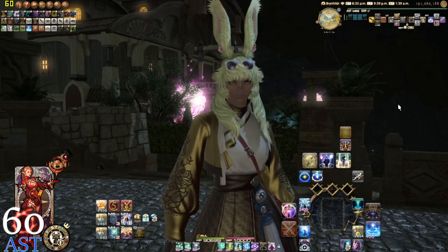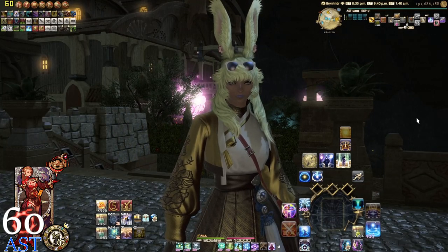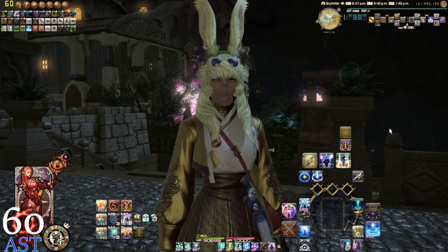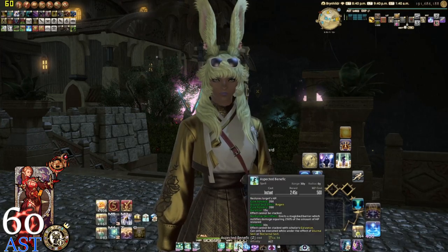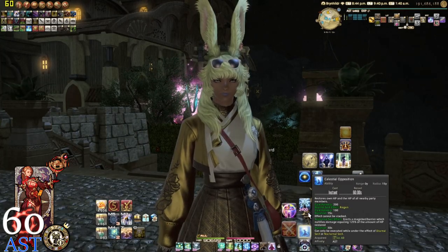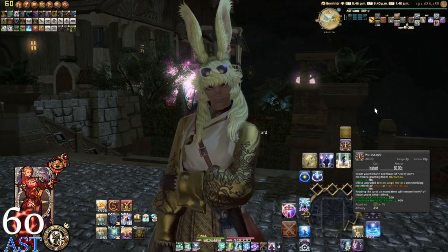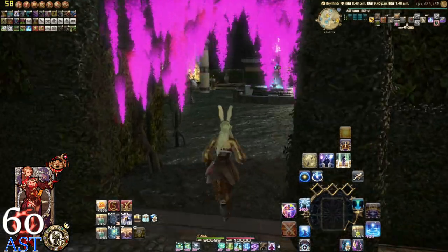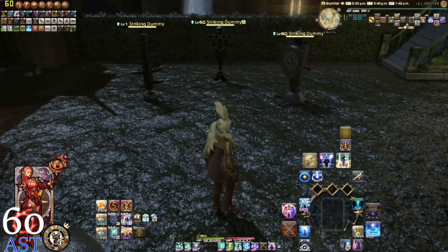The best way to use these is to jumble them all together. Keep all the 60-second off-globals together — that means Lucid Dreaming as well. Toss a regen or a shield if you're in Nocturnal Sect. Use Aspected Benefic on a tank, then use Lucid Dreaming into Celestial Opposition. Wait, cast another instant or normal spell, and then toss Collective Unconscious last. By tossing Collective Unconscious last, you can keep the bubble up if needed for room-wide mechanics, stank mechanics, or even a tank buster.